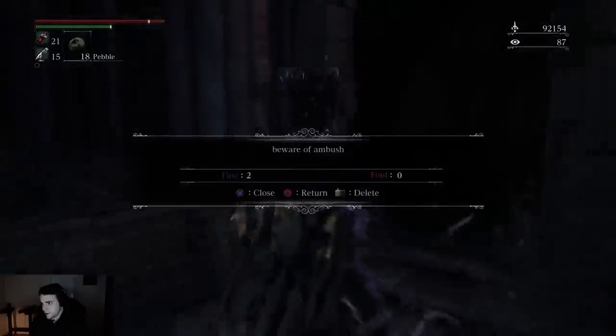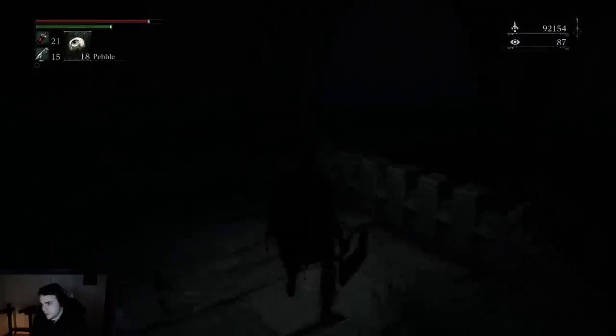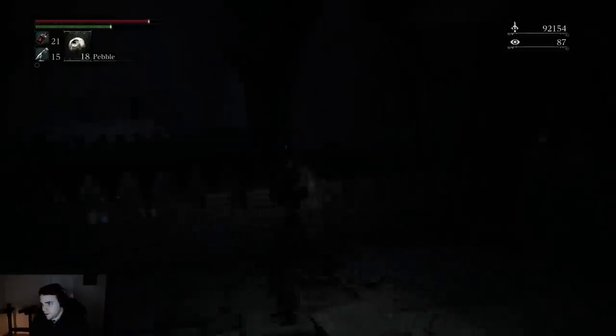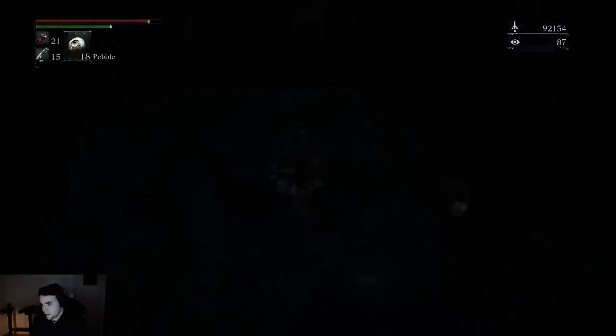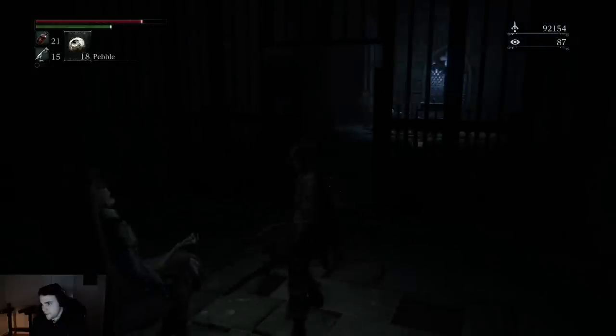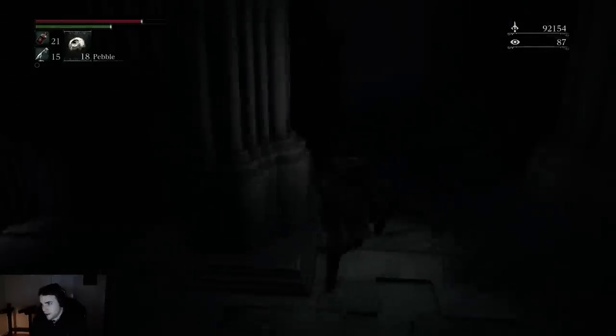I've left a note here saying beware of ambush, because there's going to be a dude with a big rock right here. But you can just run past him. The Bell Maiden is right here — kill her, take care of the dude with the big rock, and then the key is on this corpse right here. Then you also open this door. There's a big dude with a rock there, and a guy in a wheelchair with a gun right here.